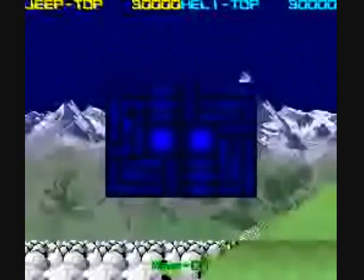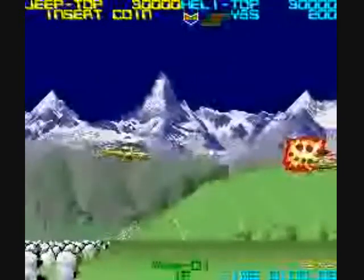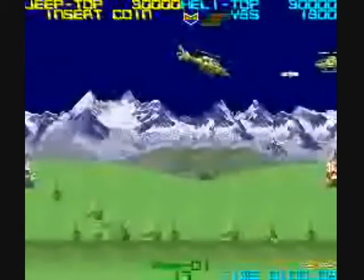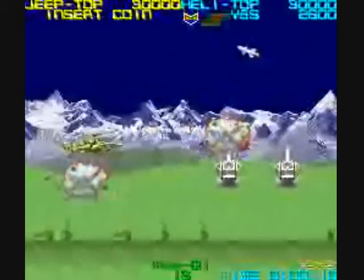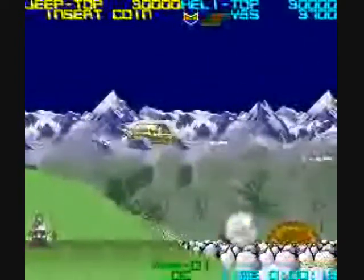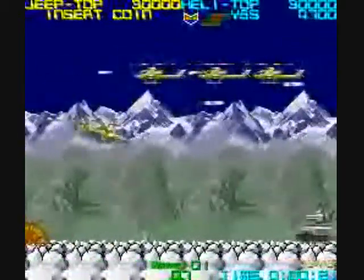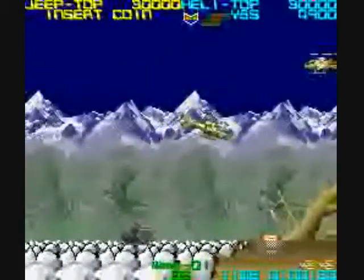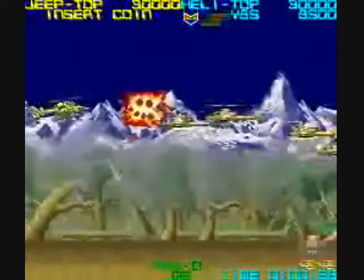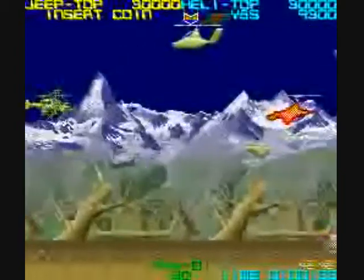I prefer the chopper — it's much easier to control and I'm going to start with it. You get an extra life at 30,000 points. When using the chopper, I would recommend pressing the first and second buttons so you have a downward shot and your front shot. I don't even mess with the third button, which changes the angle of your downward shot when held.